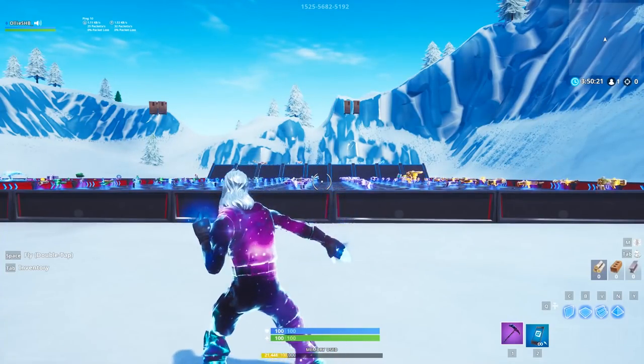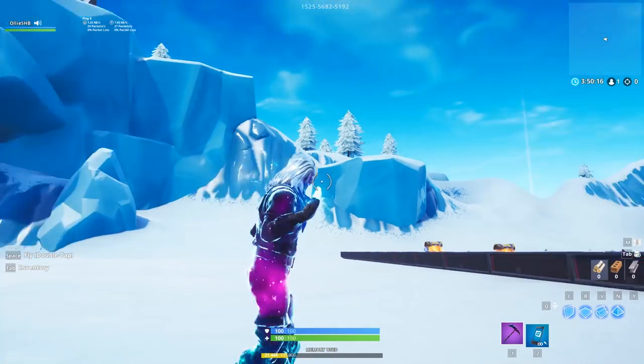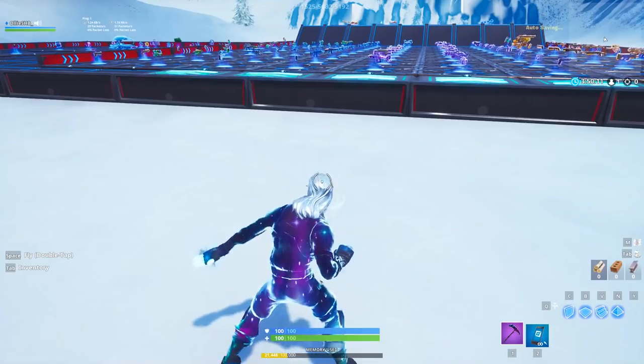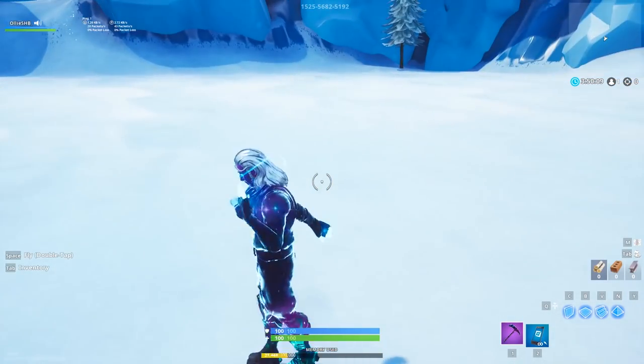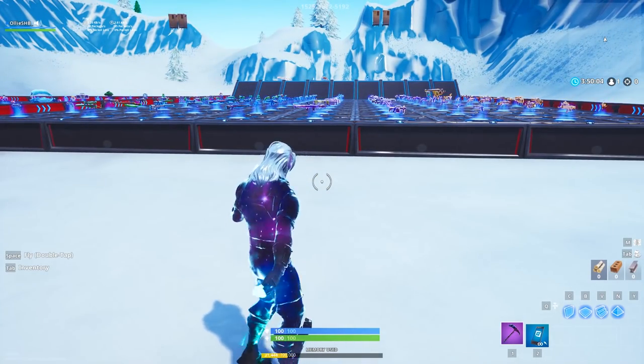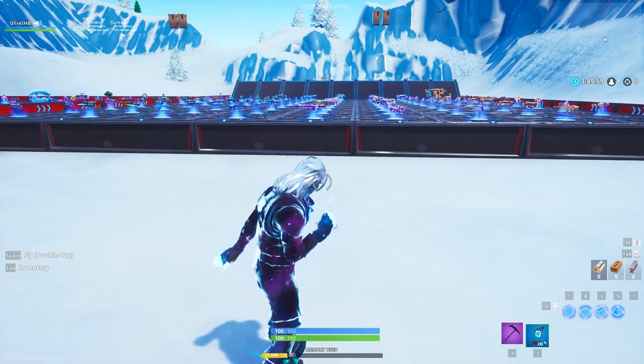Some of them are big, some of them aren't that big. There's some that we're working on together — like we found one on how to completely launch yourself out of the map, but you do get killed by the storm. We found another way to completely bypass a sky barrier, like my old glitch, and sometimes it doesn't kill you, so we're working on it and we're not going to release it until we've got it perfect. So I'm just going to be showing you guys a smaller glitch today, and I hope you guys enjoy this video.